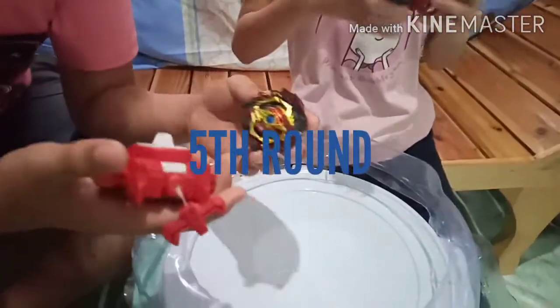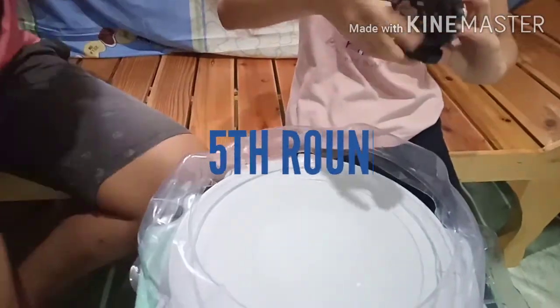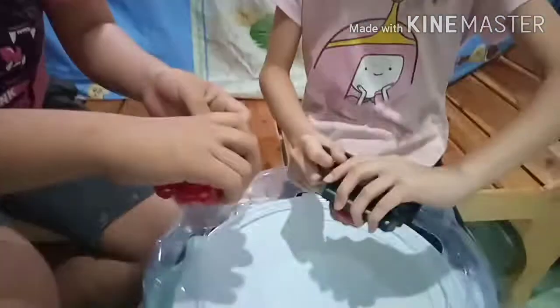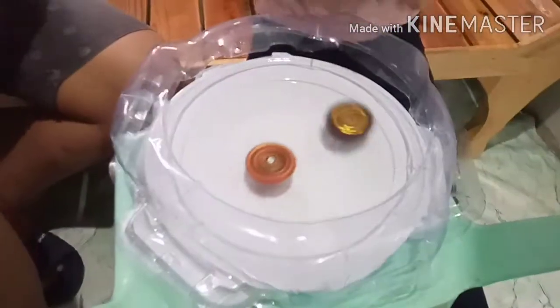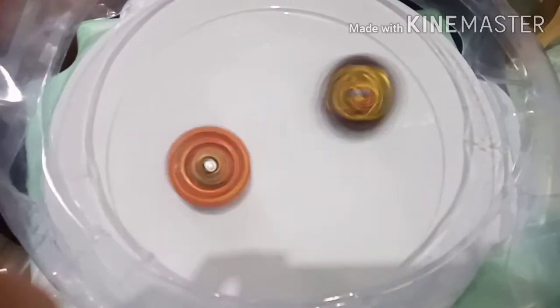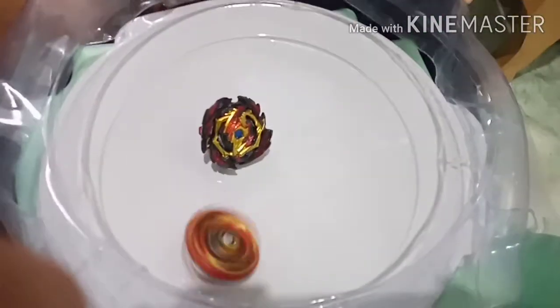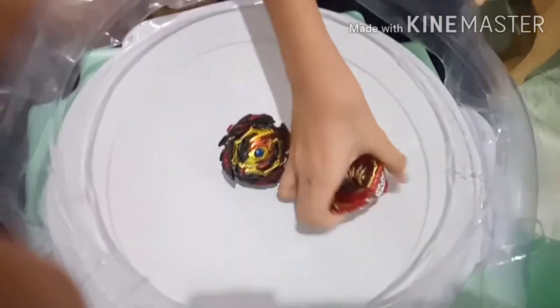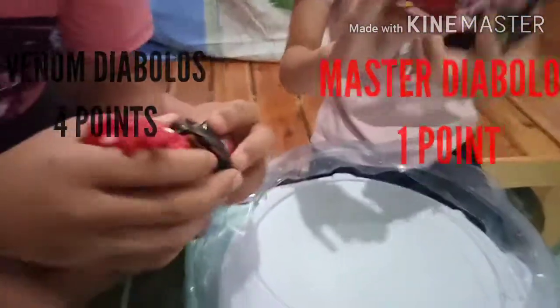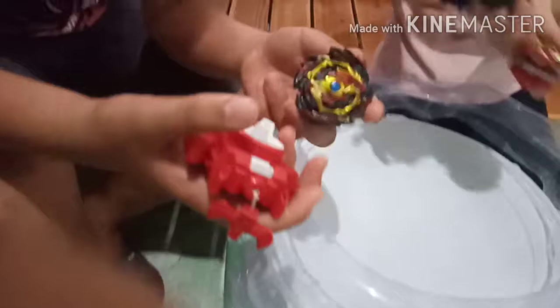Master Diabolos finally gets points — counting up: 4, 5, 6, 7, 8, 9, 10, 11. Finally, Master Diabolos had 1 point, and he got 4 points for General Diabolos.